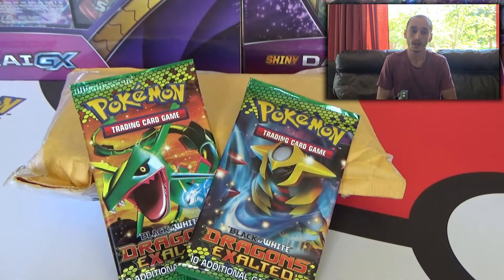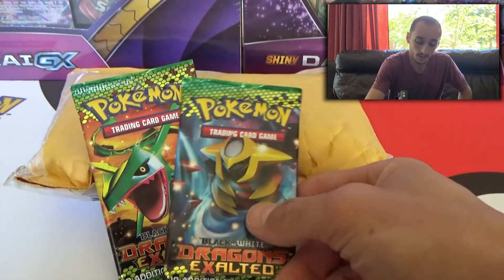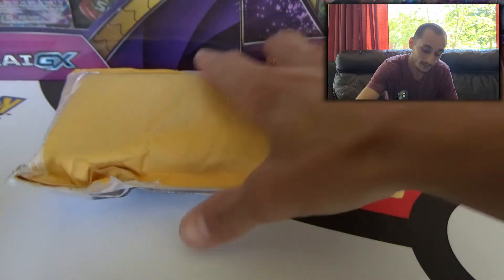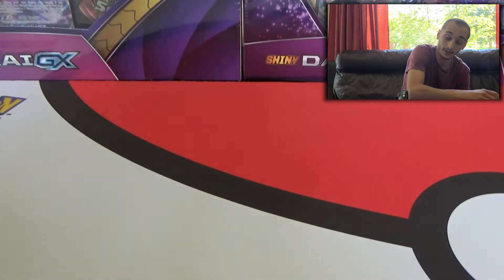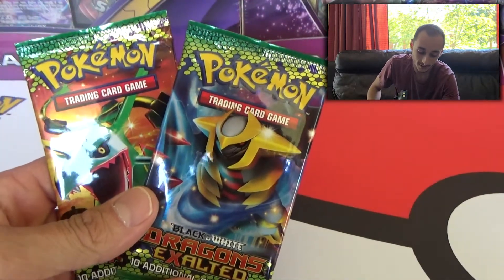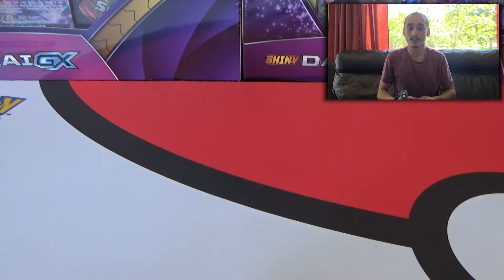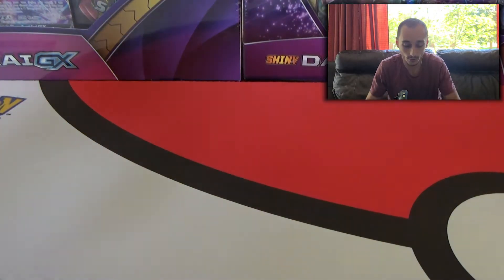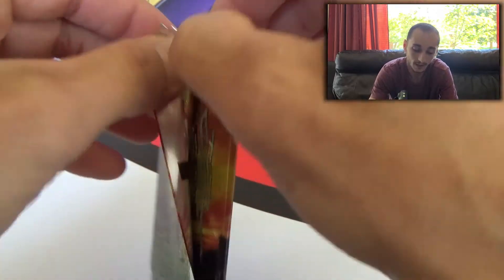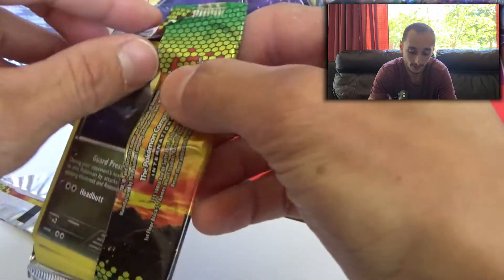Not a big opening, just doing a little bit of a mini-series here guys, so hopefully changing the setup around didn't mess with you guys too much. But let's get into it because I'm super excited. I picked up these two Dragons Exalted and I want to pull that Rayquaza guys, I really want to pull it. So let's start it off, let's go with the Dragon Exalted pack first.